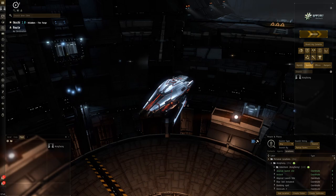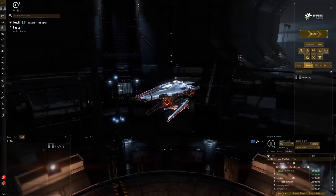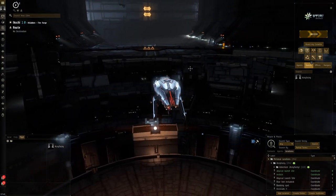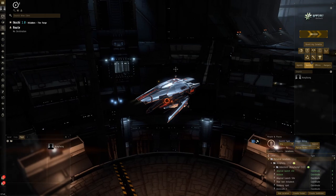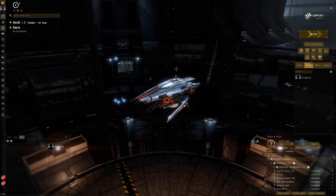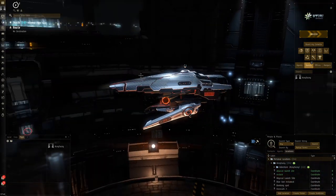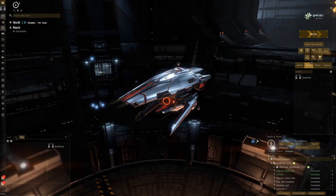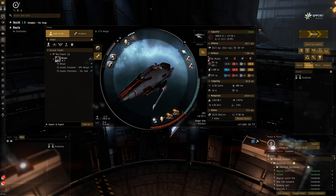Hello everybody, my name is Aceface. Today I'm going to be trying out the Nergal in a T2 abyss. My goal is to be able to get this to solo T3 abysses. I'm not sure if I'll be able to accomplish that, but to do that I'm going to have to start low. The Nergal is the triglavian assault frigate, and the thing with this ship is that it's really good because it can spool up to good amounts of damage.